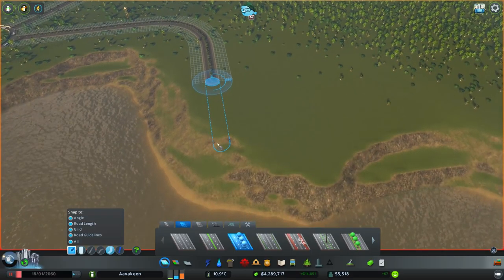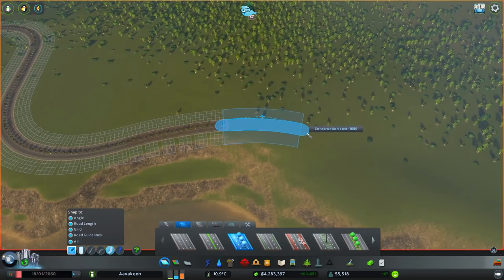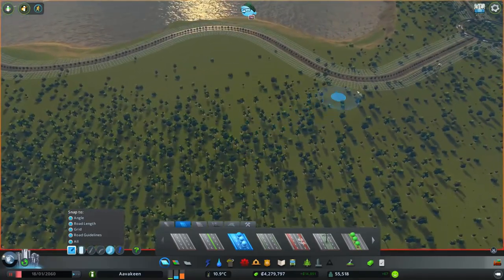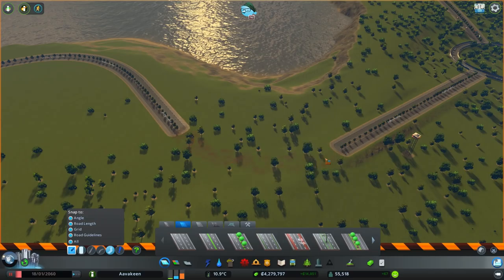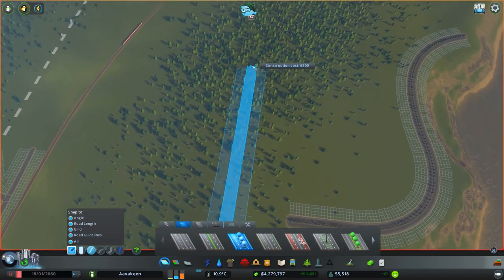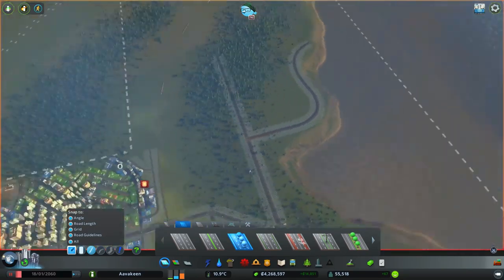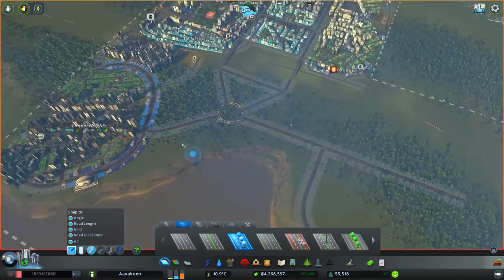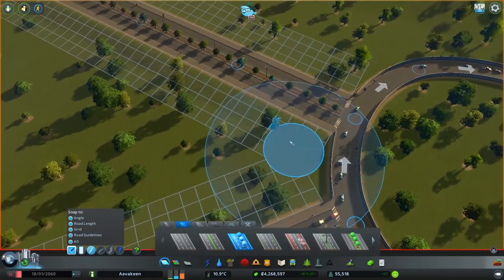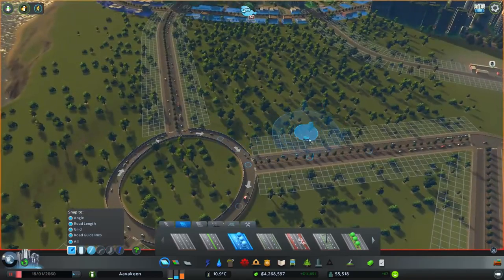Let's do freestyle roads, bringing it down and curving all the way around, following the cliffs down to about there. Actually, having that turn there isn't quite what we want. Let's take this out and instead have a single straight road, bringing it all the way out and connecting up. So this is going to be a fairly comprehensive residential district, which will put a bit more strain down here. We might want to create a little bypass so that anyone wanting to make the turn straight away can.